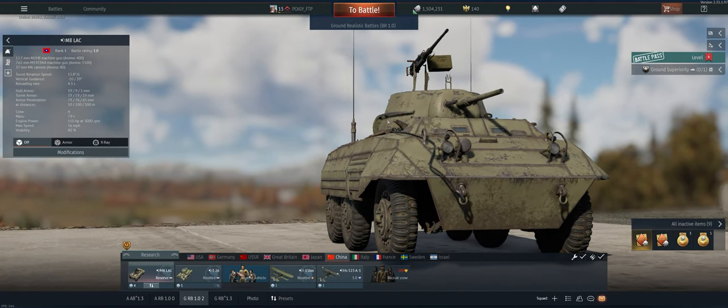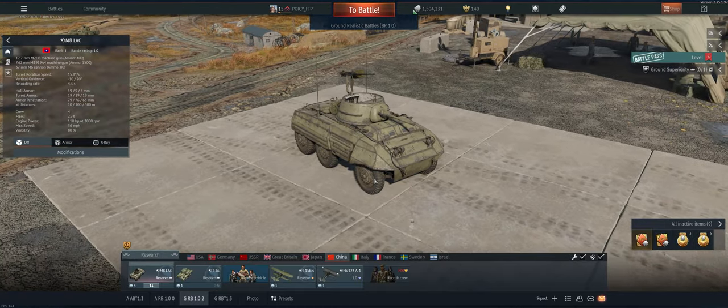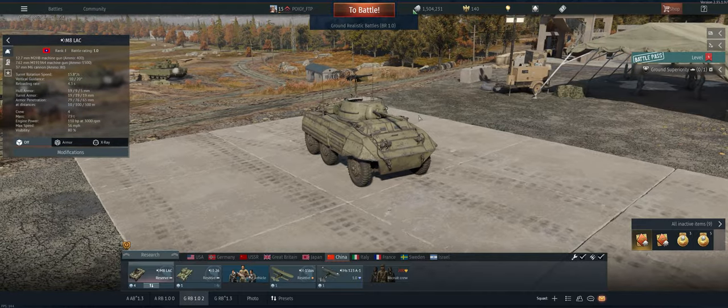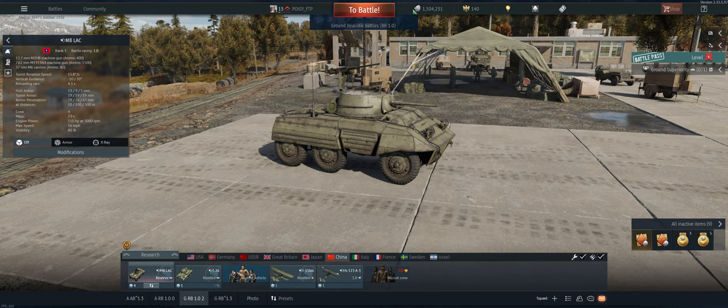Hey guys, welcome back to the channel — Boogie here, getting ready to take out the Chinese Reserve M8 LAC in ground realistic. It can be an incredible little vehicle. It's got a 37 millimeter gun that's going to pen pretty much everything you run against, and a 50 cal as well for smaller stuff like BT-5s and open tops. But it has no armor, and as soon as you get shot you're pretty much done. It can take out your 50 cal gunner so you've got to be careful about your flanks.